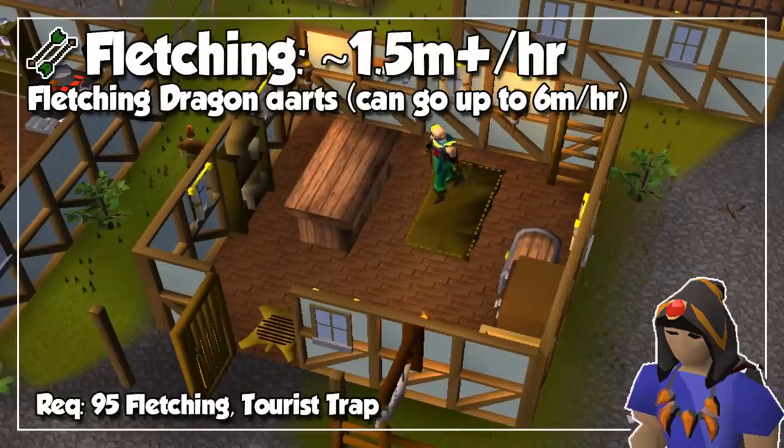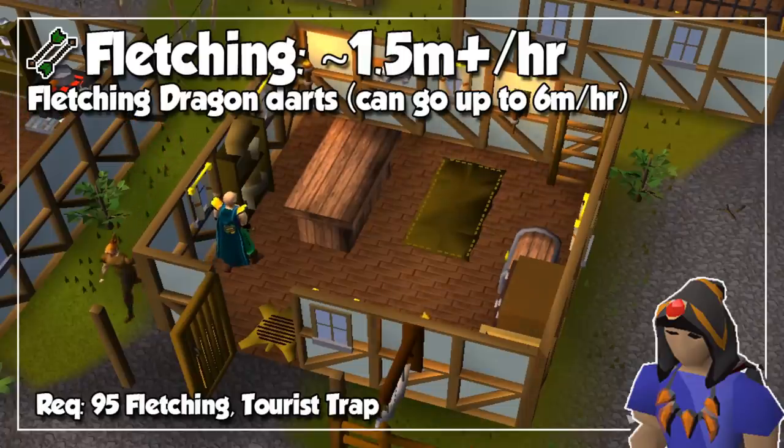And finally, we have the undisputed king of experience per hour, which is Fletching at level 95, when we can start doing Dragon Darts. A batch of 10 will give you 250 experience. If you can do 2 batches every tick, you can see experience rates of up to 3 million experience per hour. 3 batches every tick will give you 4.5 million experience per hour, and realistically, by doing 4 batches per tick, you can get upwards of 6 million experience per hour. However, if not using mouse keys, this method will probably claim your wrist too.